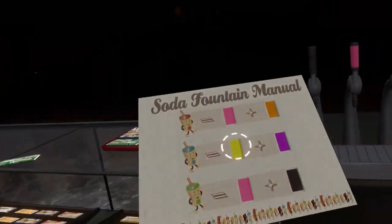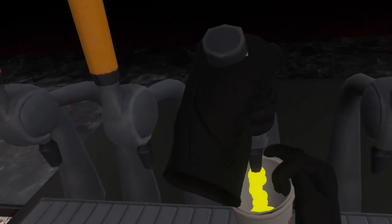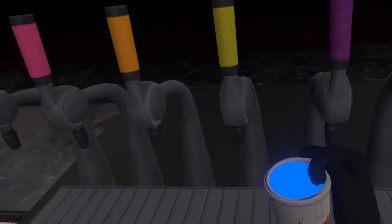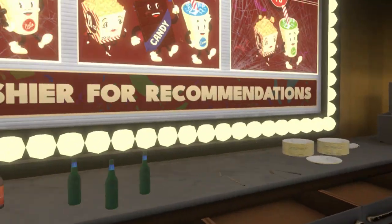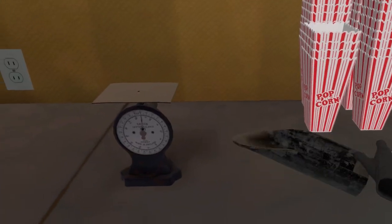It's blue soda, so we're going to mix yellow and purple. I'm going to try to make it pretty even — a bit of yellow, a bit of purple. There we go. And lastly, a 20-ounce popcorn, which is already laid out for us pretty well.